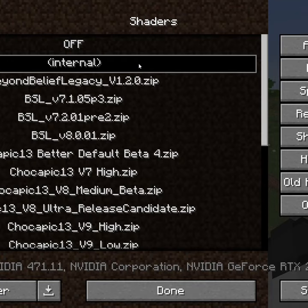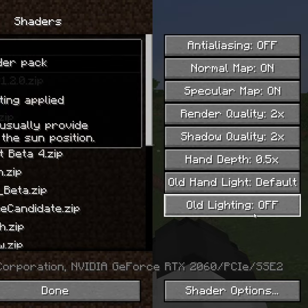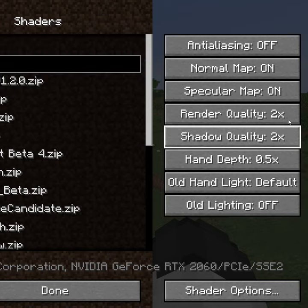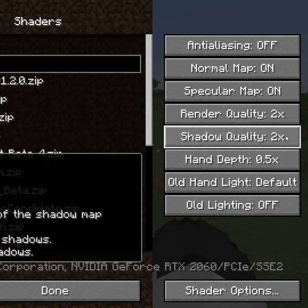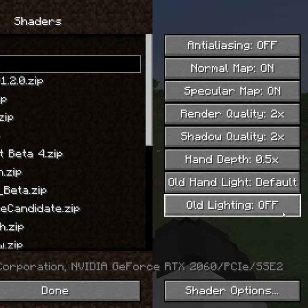Once that is loaded, some very important things you want to do is go to these settings and make sure old lighting is on. That is going to make a huge difference. You can also play around with render quality and shadow quality — set it as high as possible, but you can set it to 1; it doesn't really matter. I have it set to 2, the highest. The old lighting setting is very important.